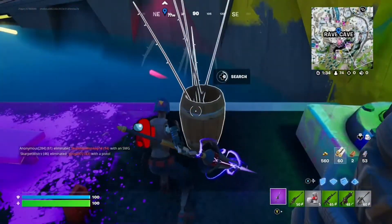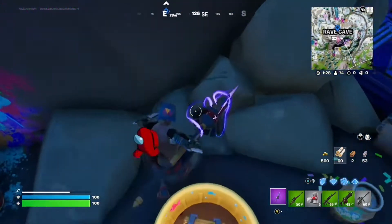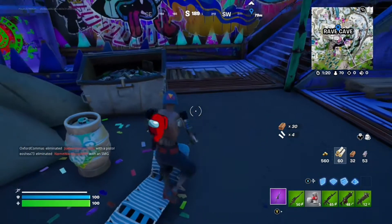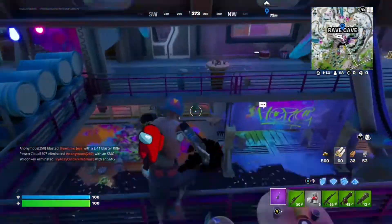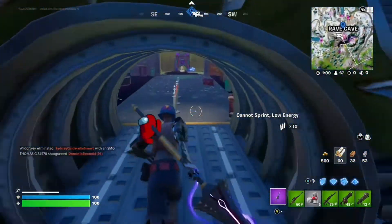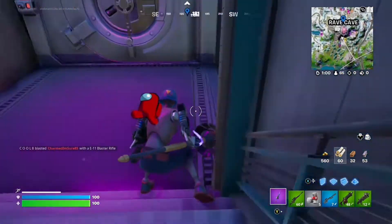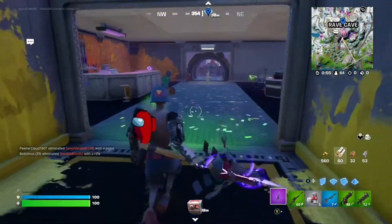There's a bunch of weapons in the game. We got an auto shotgun from a chest. The green shows the rarity of the gun, so it's an uncommon gun. The grey ones are common, the green ones are uncommon, the blue ones are rare, the purple ones are epic, the gold ones are legendary, and the extra gold ones are mythics.